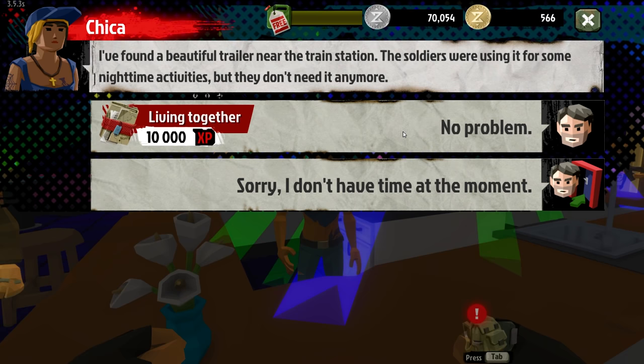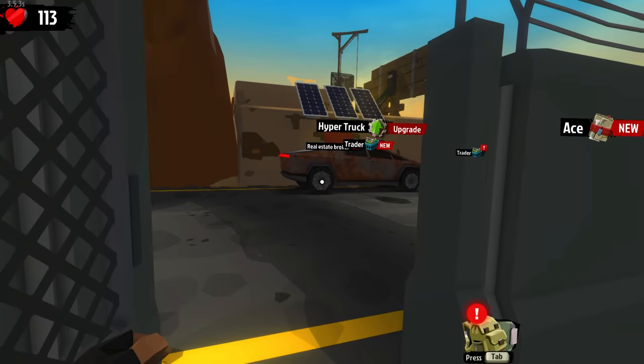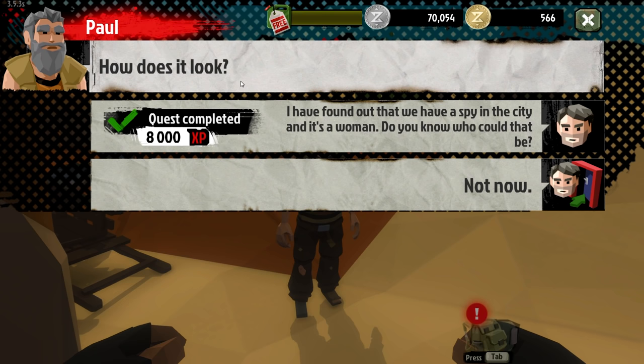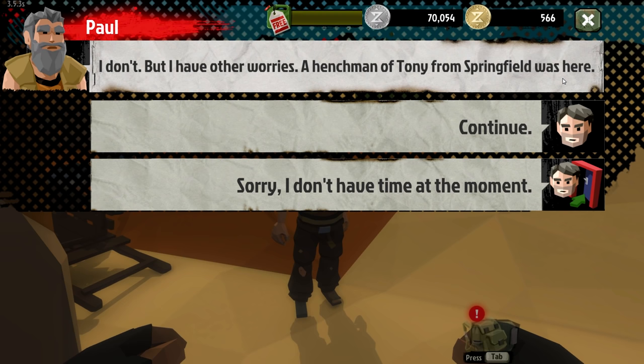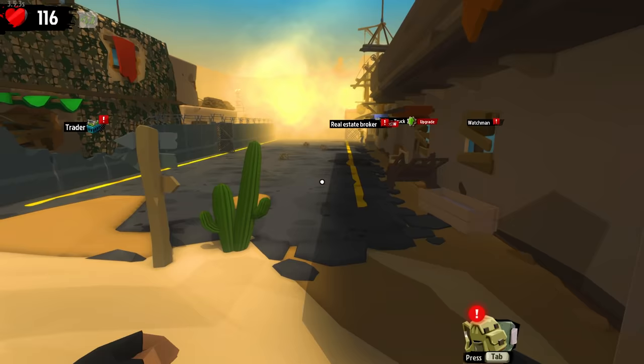Chica says she's happy - 'Give me an idea how we're going to continue. I found a beautiful trailer near the train station soldiers are using.' She wants me to steal a trailer so we can live in it. Good start! Paul's got a mission - found out it's a woman, henchman of Tony Springfield. He demanded delivery of alcohol - we've got to go find some booze for Tony.